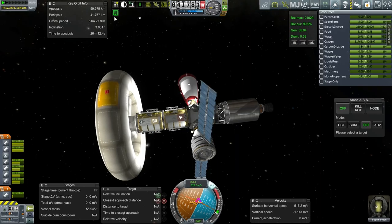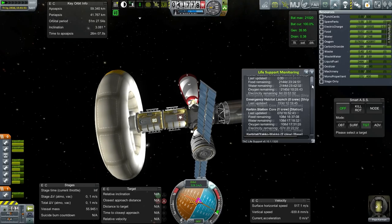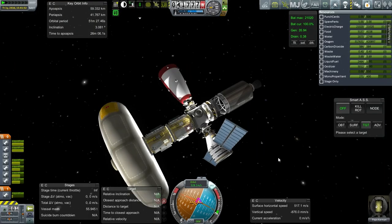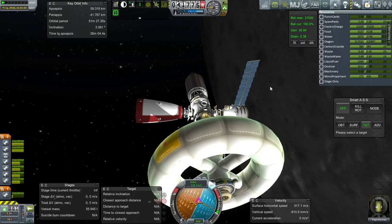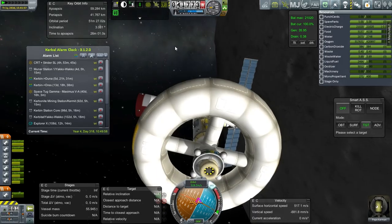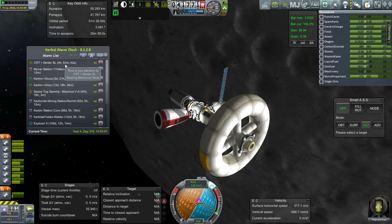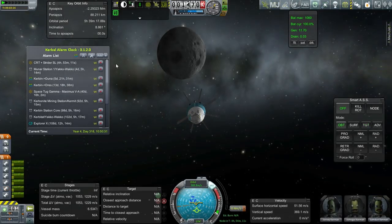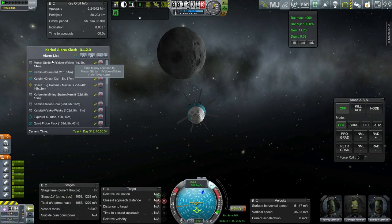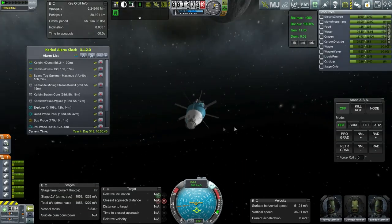We've got solar panels still out, which helps the station a little bit. Pepe Kerman now has 2,144 days of supplies — no worries there. Mooner Station 1 has been resupplied. The next thing is bringing the CRT with the three Kerbals back home. I'll conclude the episode with that — removing the temporary alarm and the false maneuver node.